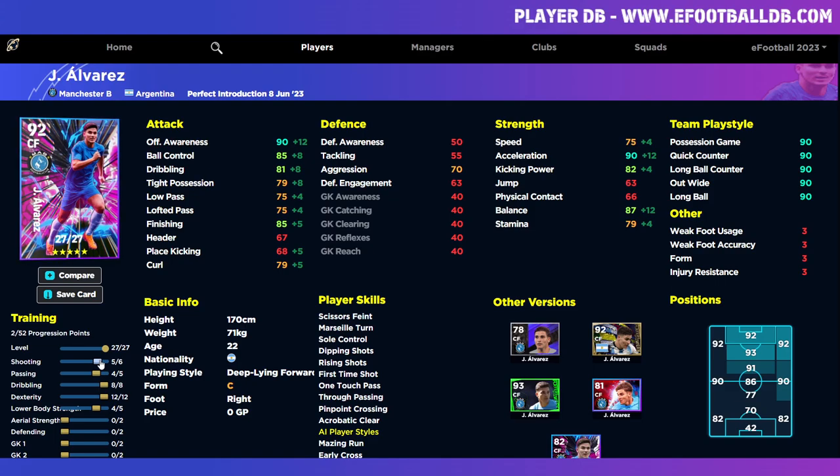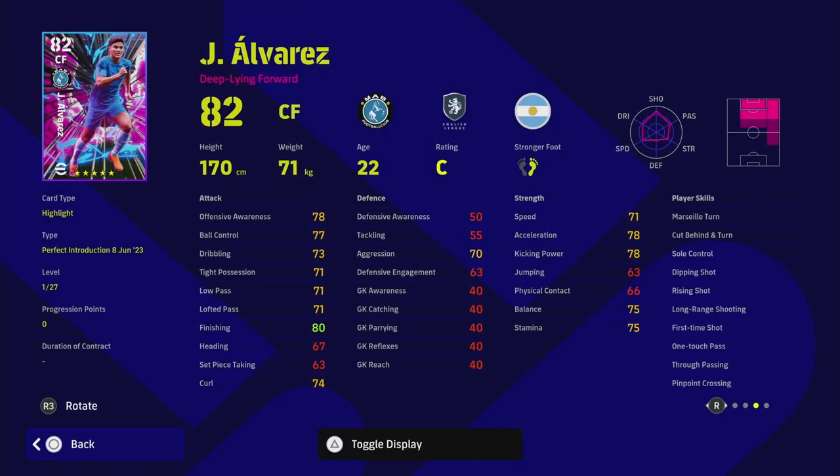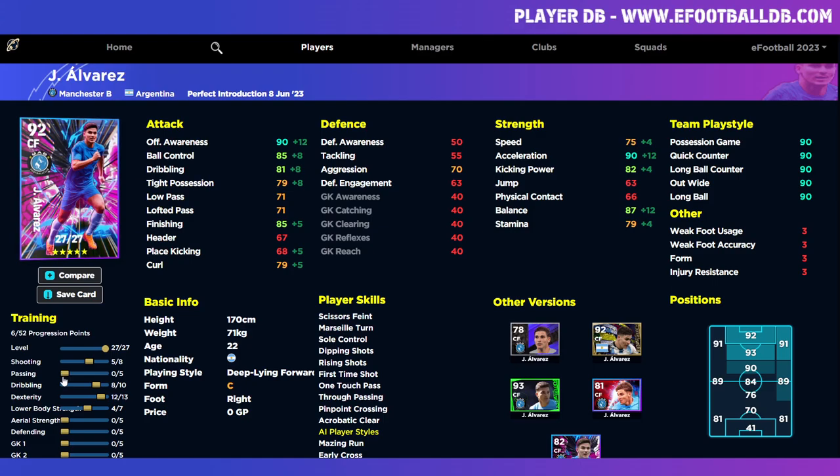The second version I'd take down to 85 overall — you'll still get the form arrow boost. I would completely remove the passing investment because he already has One Touch Pass and True Passing built in, so you don't need to train that. Take dribbling down to 7 as well. With the remaining points, pump stamina a bit and add one more into dexterity to get balance to 88. When on form arrow, you'll have offensive awareness, acceleration, and balance all over 90.